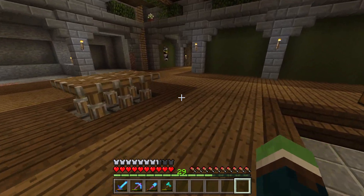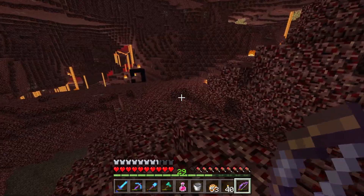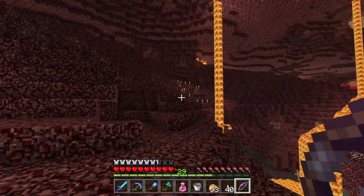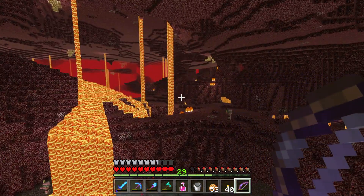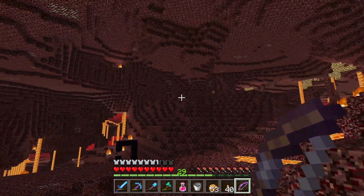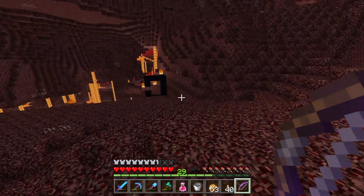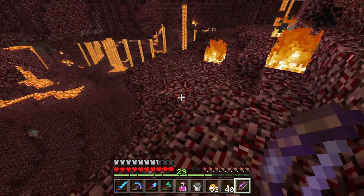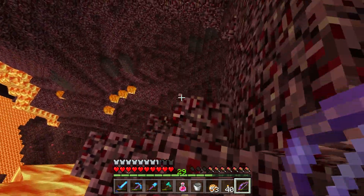Today we're going to the Nether real quick. Make sure I got everything I need. I'm in — let's rock and roll. There's a portal from testing stuff, I need to remember that. That's my exit. Our fortress is right over there behind there, and then a new one I found is over that way. I'm going to the one we've already found and try to get some wither skulls to spawn. I'm not going to record a whole lot down here because it can be kind of boring.